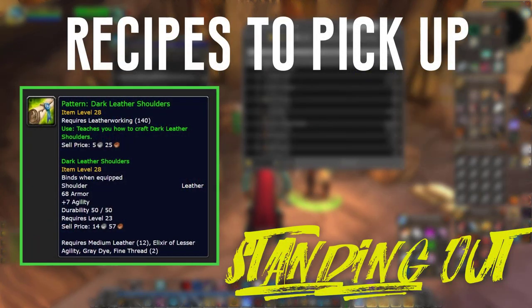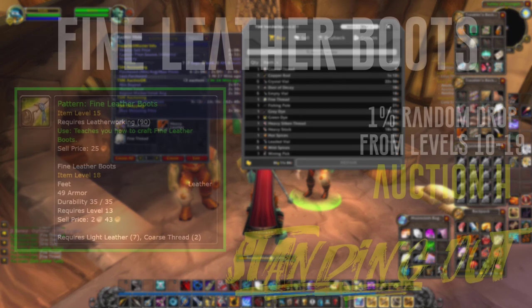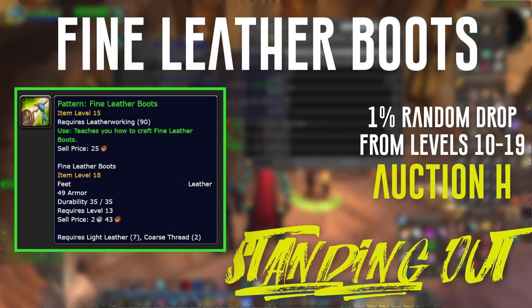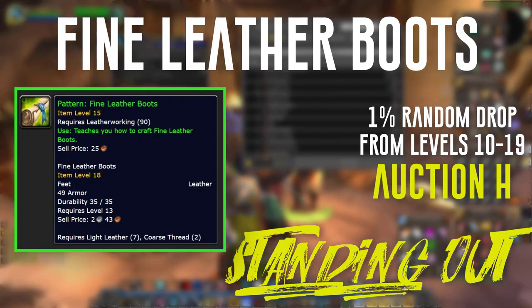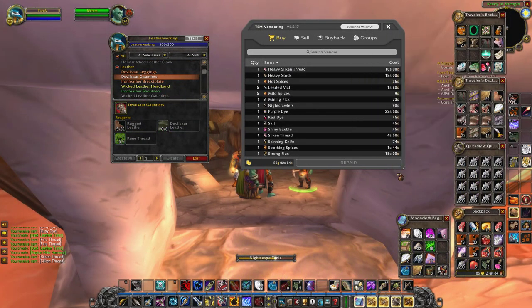Now, which recipes should you be trying to get? There are a couple of recipes where you'll be making money at each tier. For the light leather tier I use the fine leather boots — I make money with this completely through vendoring. The fine leather boots is probably the best recipe for light leather; it requires 2 coarse thread and 7 light leather. It's a drop, not available at any vendor — usually cheap on the auction house. The highest drop rate is from Surf Crawlers in Durotar at 1.4%, but it drops off a lot of different things.